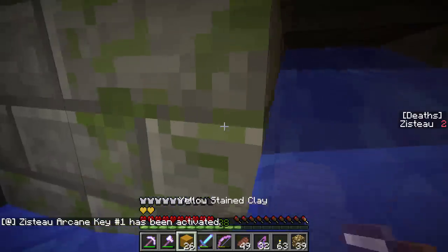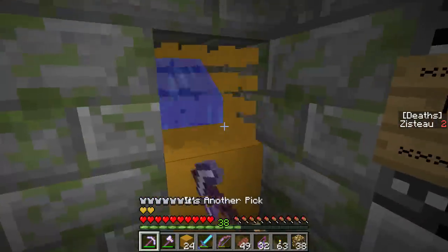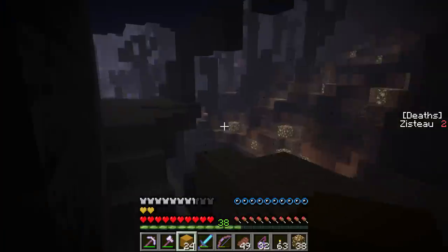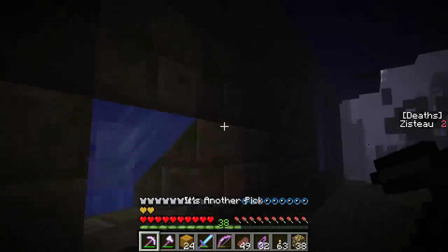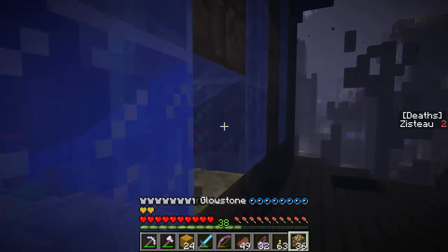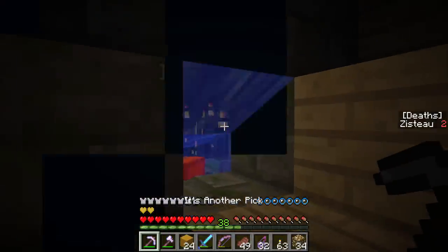Maybe we should come in through here. Maybe we shouldn't. Let's do what we did before and light it up in a better, smarter kind of way. Let's just be smart about what we're doing here. Go around the edge. I can torch my brain to get some breath back. Very scientific, all of this. Glowstone will not get washed off, so I can just break that, I guess.